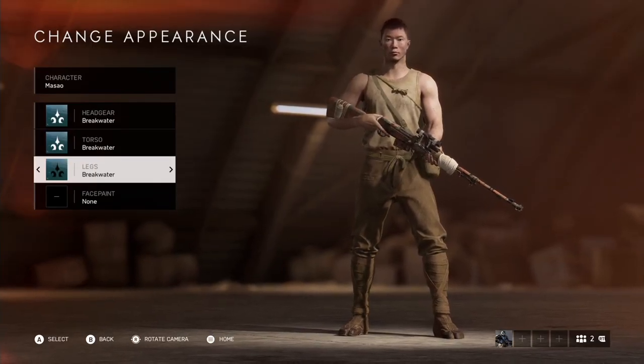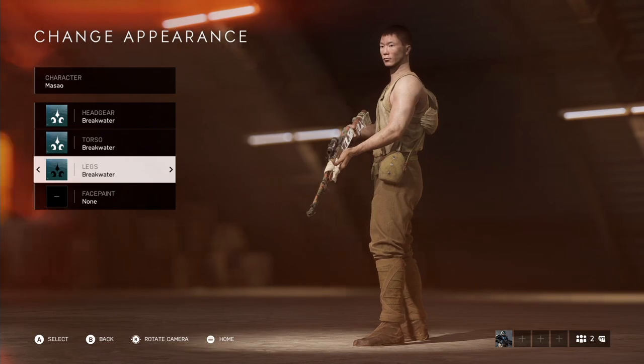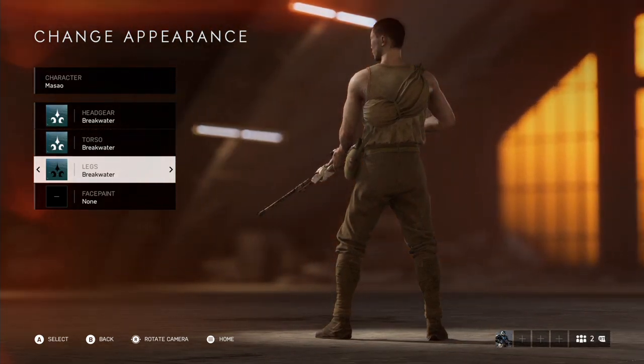This outfit is very simple looking, there isn't much detail to it at all. Considering that there is no helmet and just a simple shirt, the legs are new cosmetically. It shares the same look as the Downwind outfit but just a darker color, but other than that it's a very basic outfit — a somewhat good one to mix and match with other outfits.